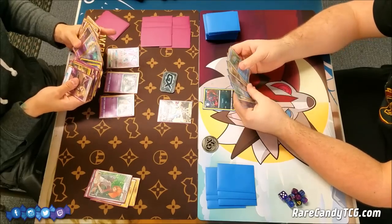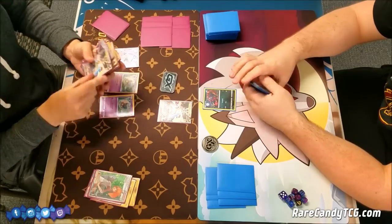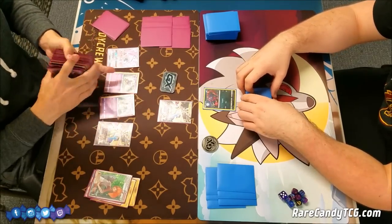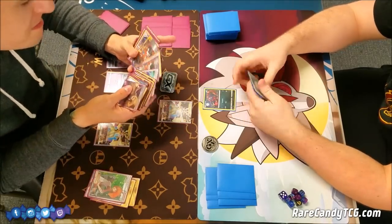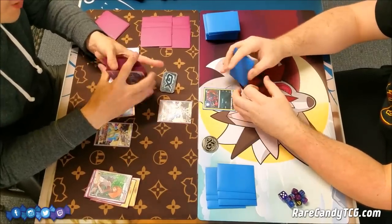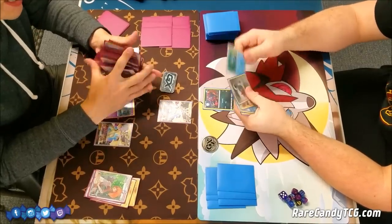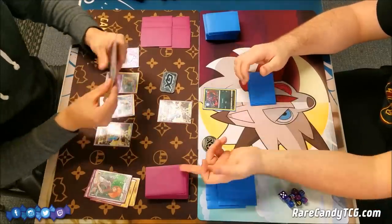Basically, Ultra Necrozma GX — you discard all basic Psychic Energy attached to it and it does 20 plus 80 more for each Psychic Energy discarded. The Malamar in the deck is a Stage 1 with an ability that lets you attach a Psychic Energy from your discard pile to one of your benched Pokemon. Every turn you're basically trying to nuke your opponent and take one-hit knockouts, and then your Malamars just get the energy right back onto the field.